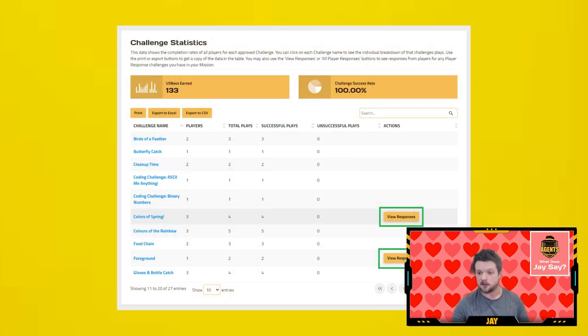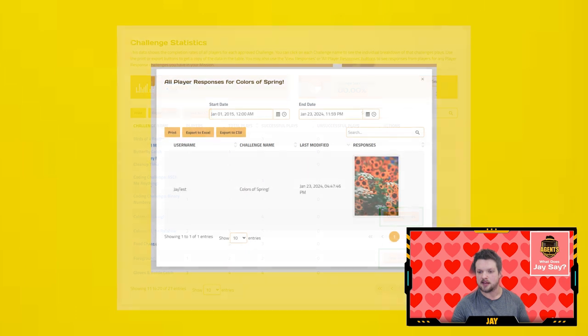If your license is at the silver level or higher, you can view the unique responses players have submitted on your statistics page. Select the mission you want under individual mission statistics, then scroll down to the player statistics panel. Next to each of your player response challenges, you'll see a 'View Responses' button to see the unique answers or photos that players have submitted.